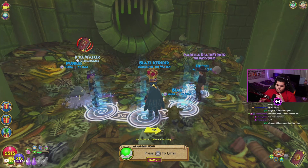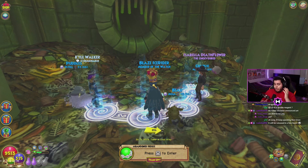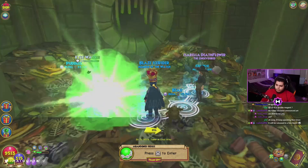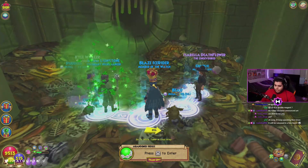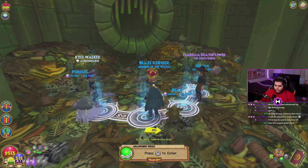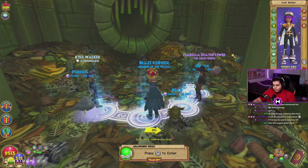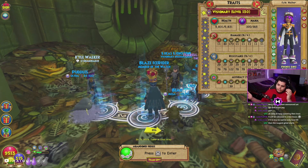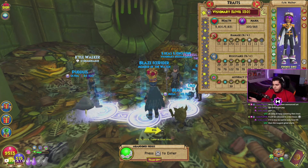What do you need? You want an ice hitter or a hitter that's not resisted by King Detritus. For those who don't know, he's a sun boss — he resists 80% to fire and 80% to myth. He does not resist storm or ice, and both boost on him, so either of those schools hitting would be ideal. A storm is going to be more common, so find a friend with decent stats.